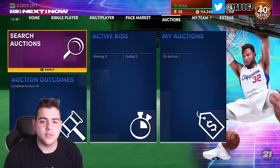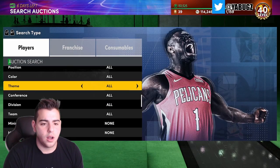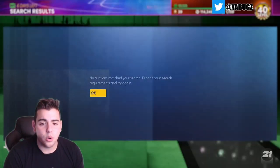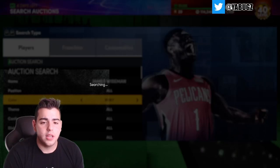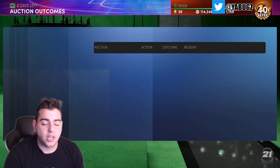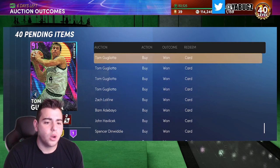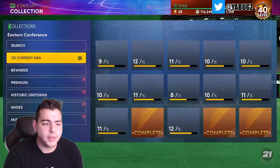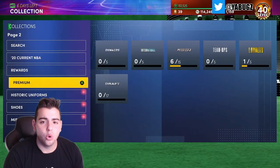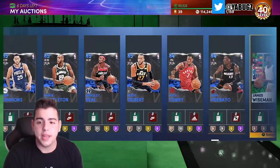Here we go — Mr. James Wiseman: 450 points, 5 blocks. That's not hard. Realistically to get him to Amethyst would take about four hours. Let's check — no Wiseman Amethysts up yet. Let's check the Ruby — there are a couple Rubies and he's up to 40k. So if you do that challenge you're going to make 20k MT. Easy MT sniping LaMelo and Wiseman, doing their EVOs, and then selling them off — this is the most straightforward way to make MT.